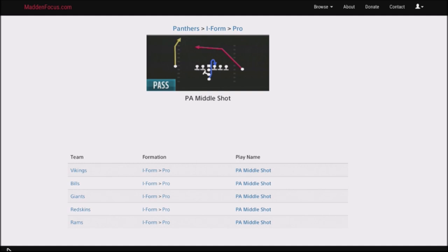What I like about this — you're going to run the play action middle shot. You can find this in the Panthers, Vikings, Bills, Giants, Redskins, and Rams. Play action middle shot is a really good play to use in conjunction with the I-form formation, which has probably got one of the best running plays out of all the formations. You've got off tackles, stretch plays, the fullback dive, and the fullback fake flip play. So if you like to run the ball, this is a good play to have in your audibles to flip into quickly and attack your opponent deep.